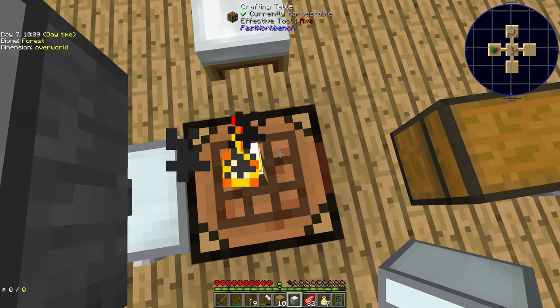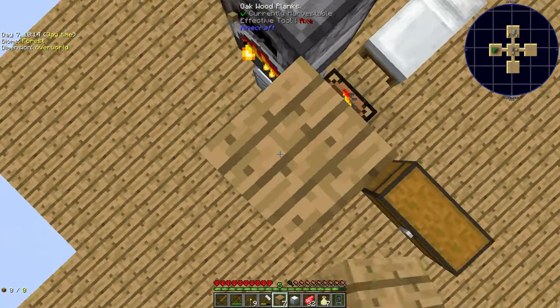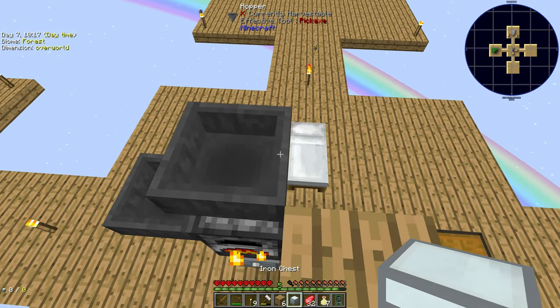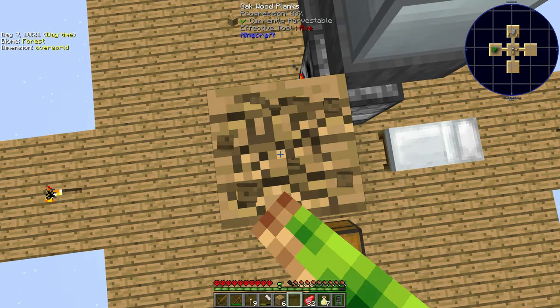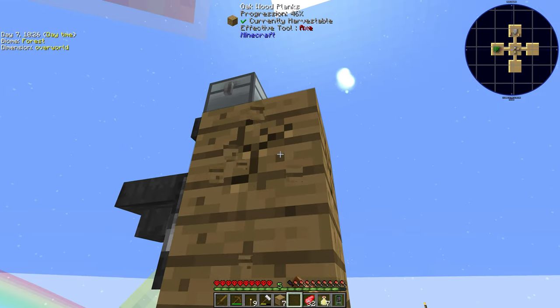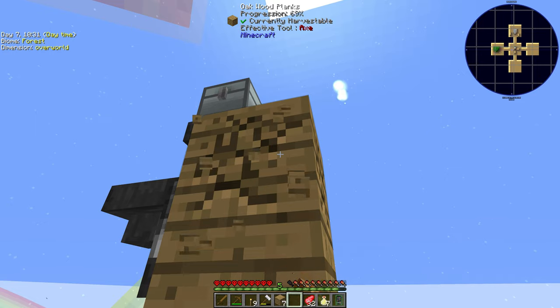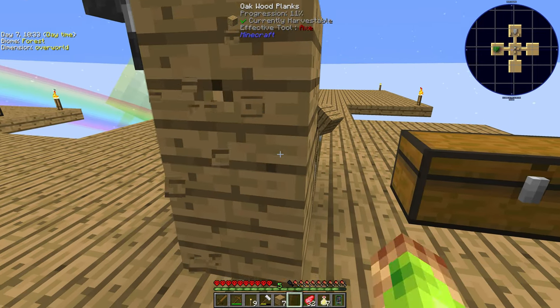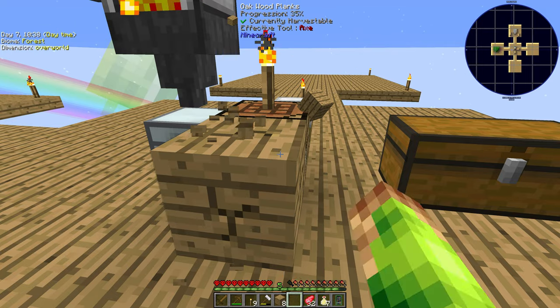Wrapping some iron around a chest makes an iron chest, and then gold around that makes a gold chest. Each level increases its capacity, which is good. So that setup there is a very standard but automated process. There we go — another automation, or a vague one anyway.